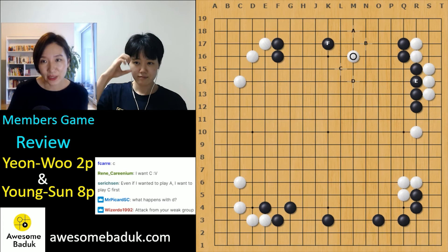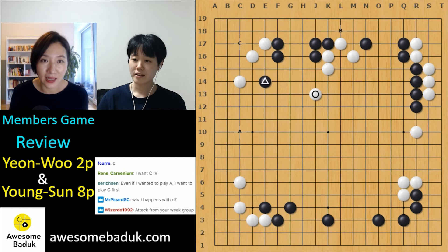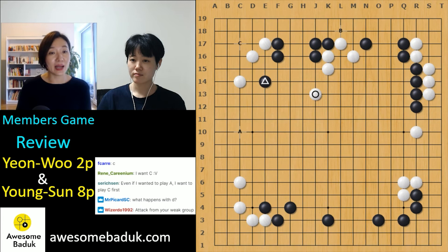White played really well. My last question: why play the keima? The keima was too kind, too easy. Either cut here — because this group is still not alive, and this one too, so separating is a good idea — or white can take the corner like this. In the game white played there. Now you are black — A, B, or C, which do you prefer?